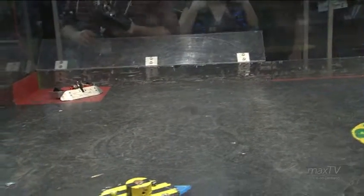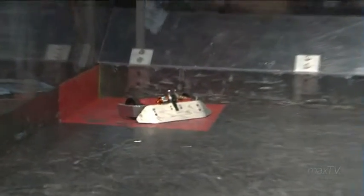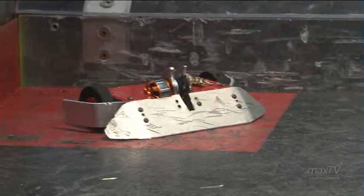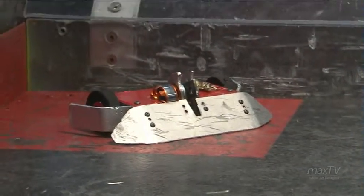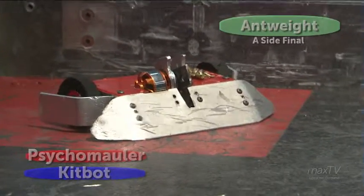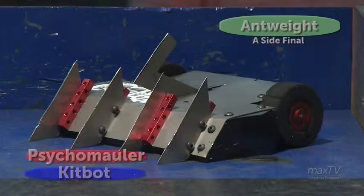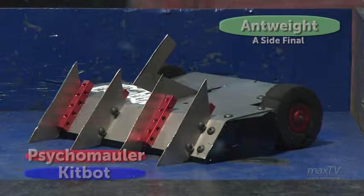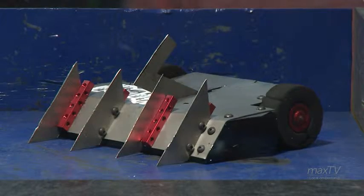We have another bot in the ant class division — one pound robots. These ones are small, but they're just as dangerous and powerful as the three pounders. In the red corner, former champion as we can see by the golden ant on top — that is Psycho Mauler. Then in the blue corner, it's Kitbot over there.